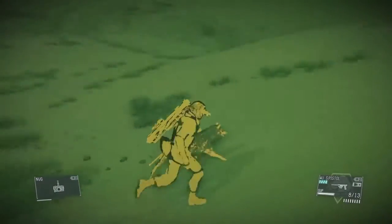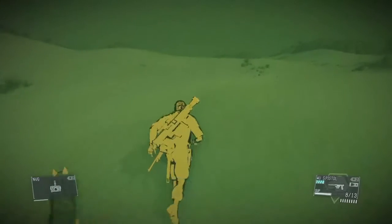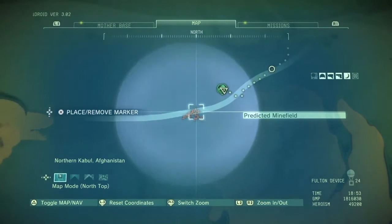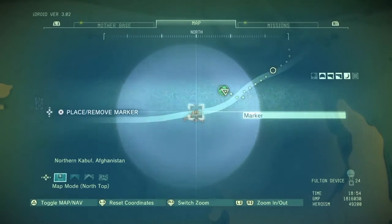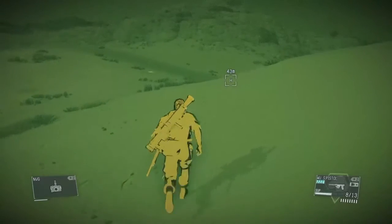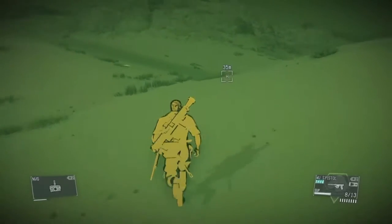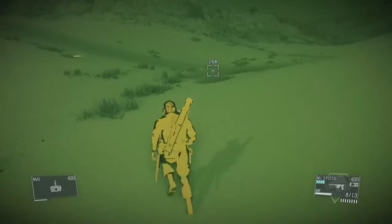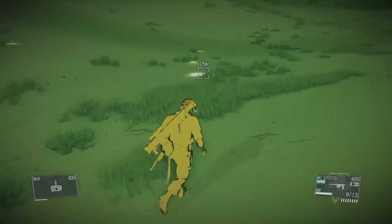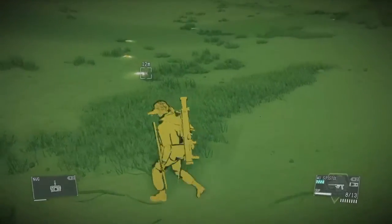There are 7 claymore landmines in this area that we can get rid of any way we see fit. If you want to make these Mine Clearing side ops stupid easy, bring D-Dog with you and he will sniff out the locations of the mines for you. Or you can use the night vision goggles to spot them easily. Or you can just fly by the seat of your pants and try to challenge yourself by not bringing D-Dog and not using the night vision goggles.